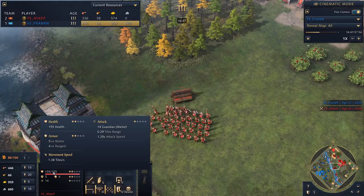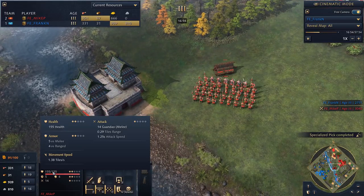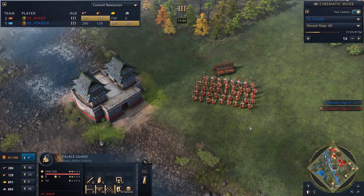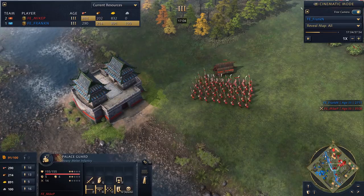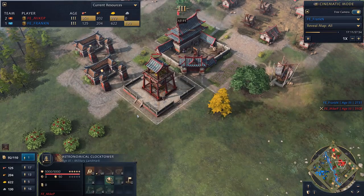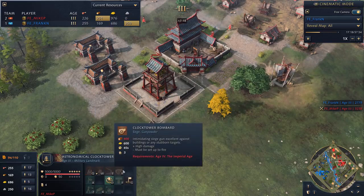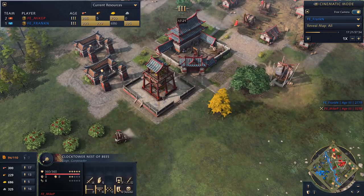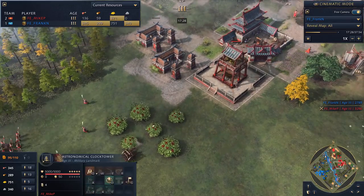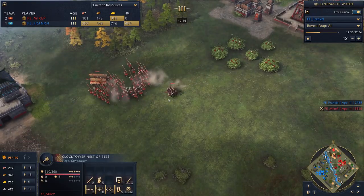The Palace Guard is their spin on the normal man-at-arms. In the same way the English longbow has advantages and disadvantages, the Palace Guard has less armor than a normal man-at-arms, so it's actually a little bit weaker in that case. But it makes up for it in movement speed — these guys truck. You feel that immediately: it's got the tankiness of a man-at-arms but moves that much faster. It's a great raiding unit, can position very quickly. And Mike actually went to the castle age with the Astronomical Clock Tower — this creates the unique Clock Tower variants of the core siege units.